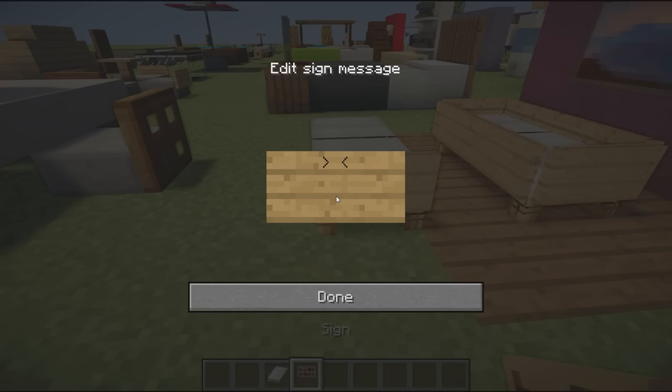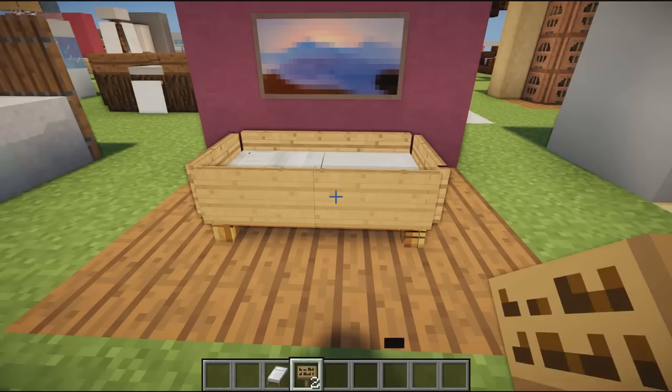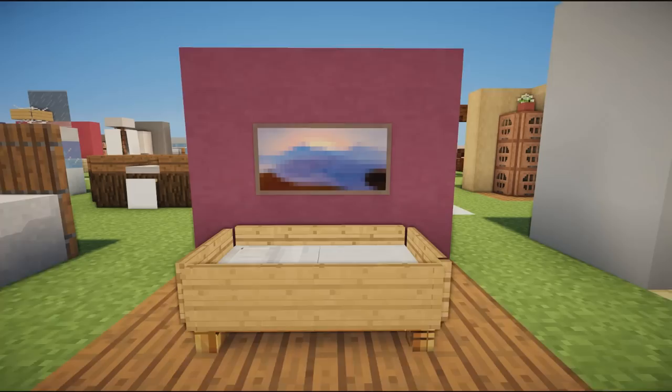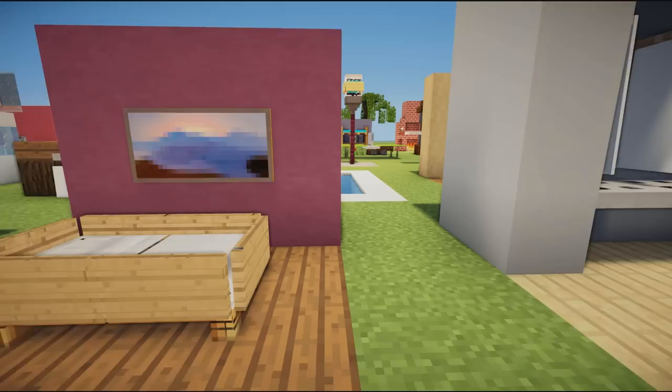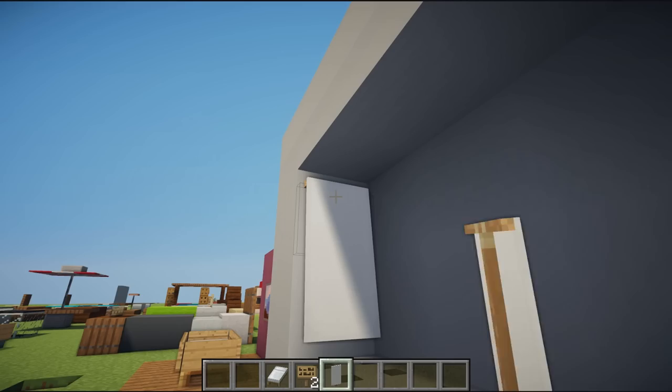Next we have a baby crib — simply a white bed placed in the center with signs placed all around. You shift-click your signs and they go all the way around, making a little barrier. You then have a little area for your metaphorical Minecraft baby, with a nice purple color scheme behind it.